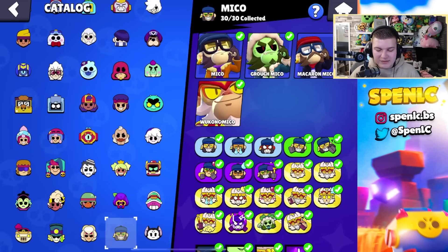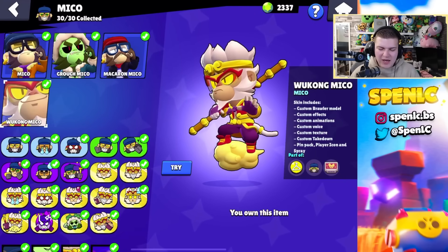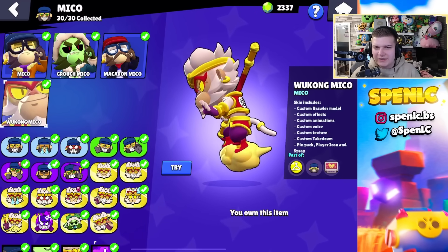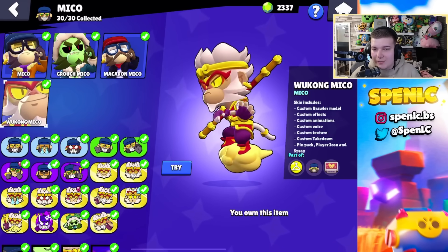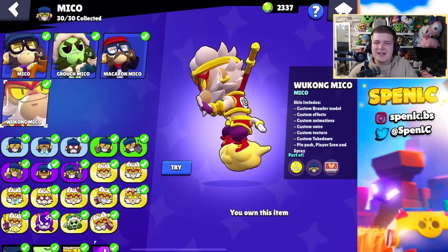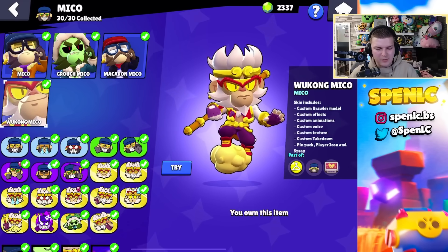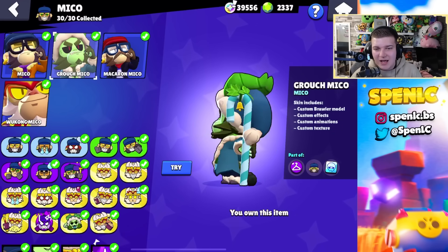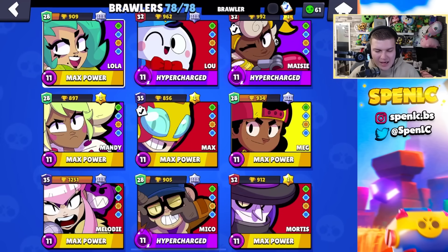With Mico — I know a lot of people will like the Wukong skin, and I love it aesthetically, but the voice lines are distracting to me. I felt like they could have cooked a little bit better with the Wukong theme — in Fortnite the wukong-style skin looked really cool, and it just didn't really feel the same in Brawl Stars. But Grouch Mico — I think that's the best skin for me. I just love the theme with it, it fits so perfectly. Beautiful skin.